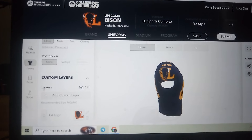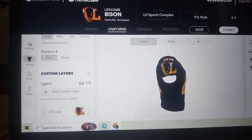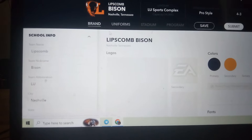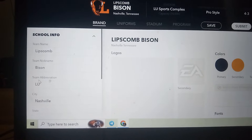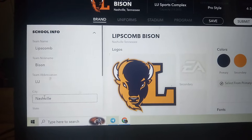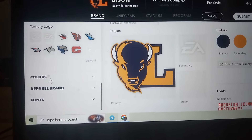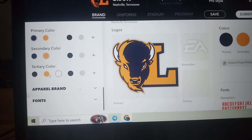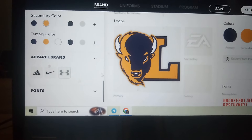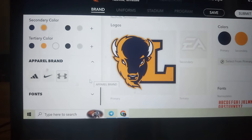Alright, what's up everybody. I never make scripts, we're just jumping into it. I've been working on this Lipscomb thing, so let's just go through it tab by tab. This is what Team Builder looks like - that's our info with the Lipscomb Bison. I uploaded our logo. Colors are purple and gold. I was gonna reveal all this once I got done but I'll do some progress updates.